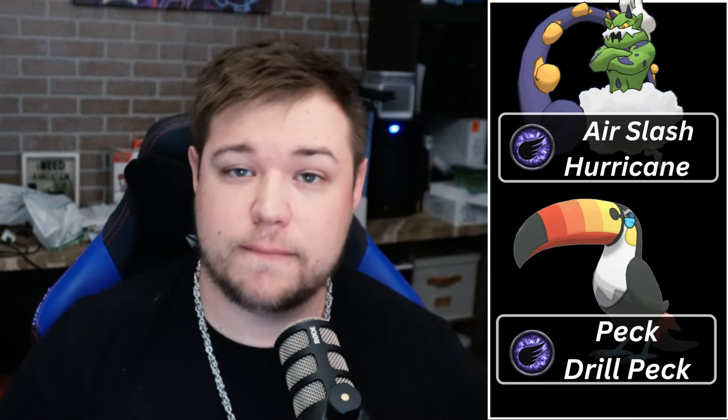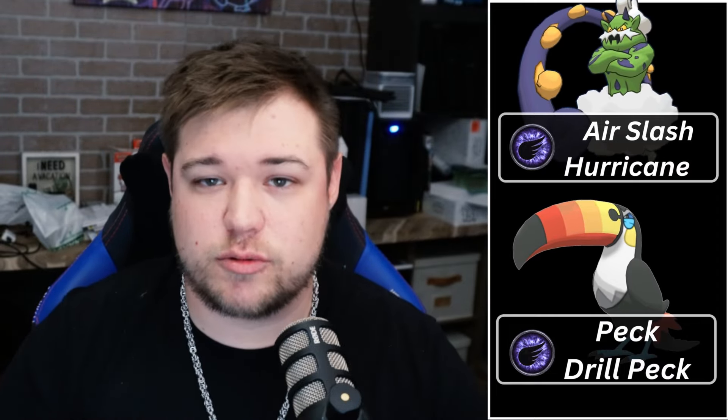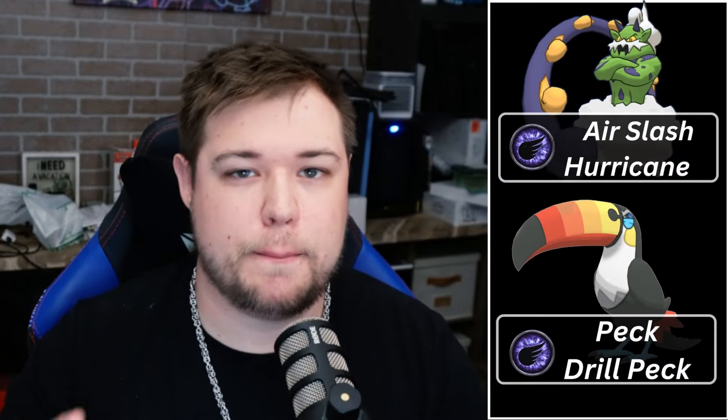We do have Enamorus, which is a newer Pokemon but more on the rare side since it was hard to get. If you have one, you can use it with Fairy Wind and Fly. We also have Tornadus with Air Slash and Hurricane, as well as Toucannon with Peck and Drill Peck — that's a great budget flying type attacker. Don't sleep on any of those. You can use them in shadow form or non-shadow; they work great. Essentially anything with flying type moves is what you're going to be looking for.